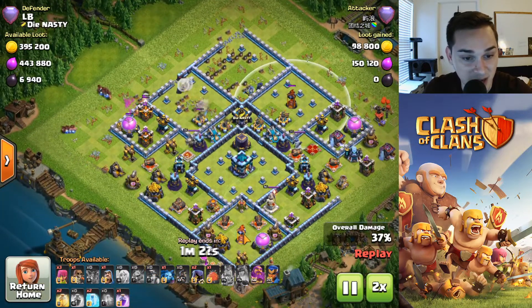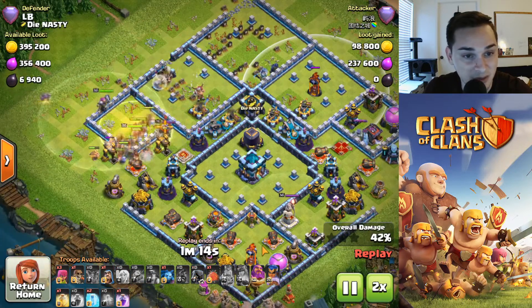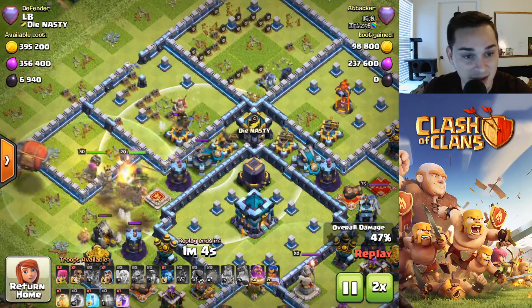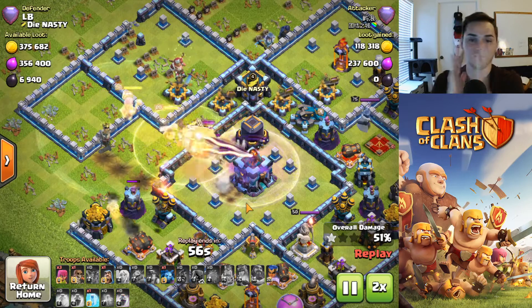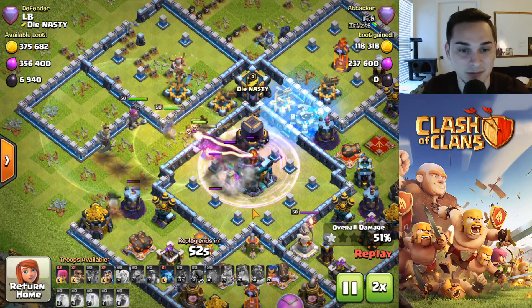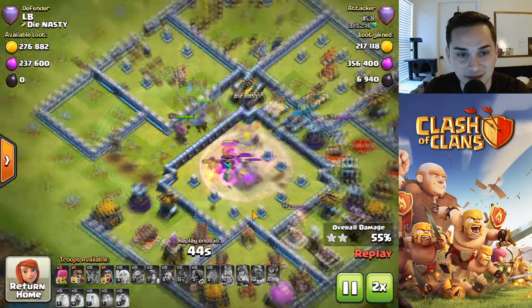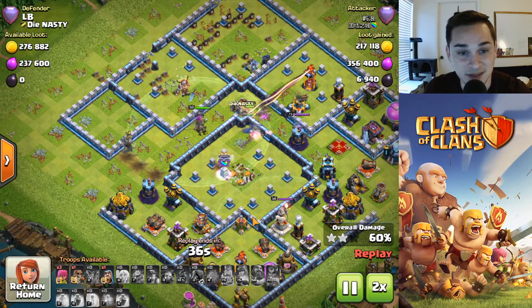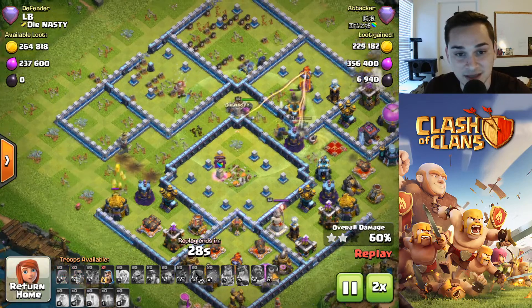Here comes the hybrid — no funnel needed, just straight into the middle of the base. King — screw the king. Good poison over there on that scatter shot. Oh, we got a blimp with the warden ability — that's the best blimp I've seen across all these attacks. Yetis in there gonna take out the town hall. Wow, this is by far the best attack we've ever seen.